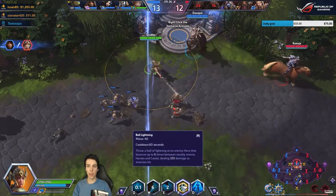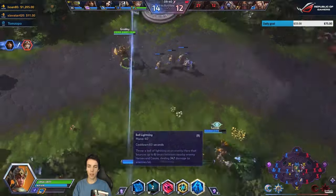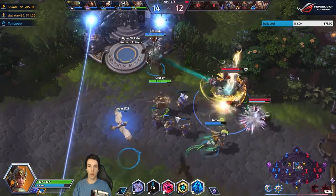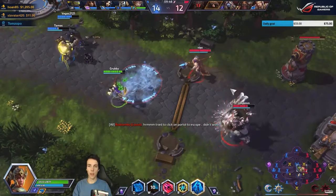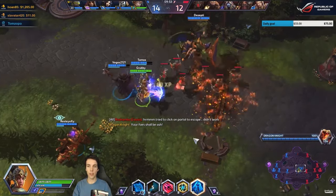What's the range of Ball Lightning? It bounces up to 6 times between nearby enemy heroes and Cassia, dealing damage to enemies hit. I had a 3-second cooldown on my Q, and I just completed the quest so I got my second charge.